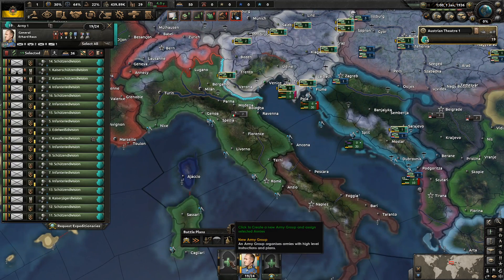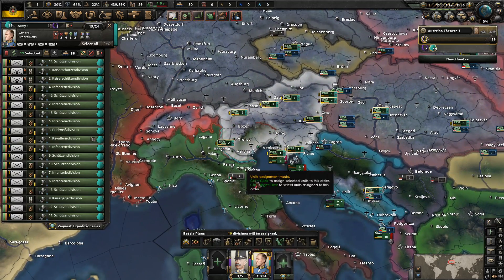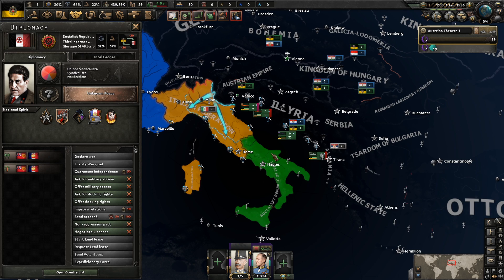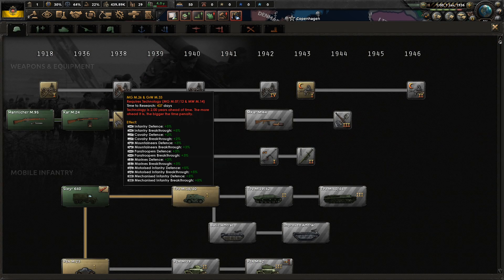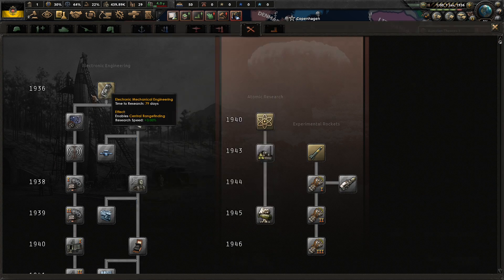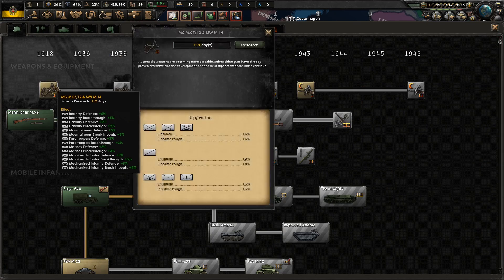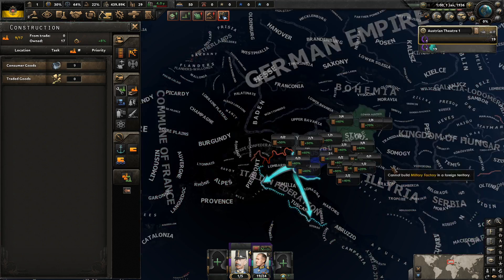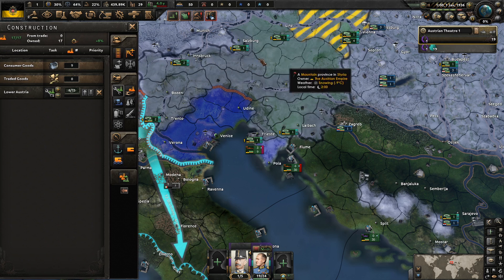We're going to get all our troops ready to go and put them on the Italian border for now, because that's probably the more likely place we'll be going to war. Right now you have the Italian Federation in the north and the Socialists down in the south. We're going to go for basic researches: research speed, followed by production, specific cap, construction speed, and then the 1918 Infantry Equipment. Nice place for us to start. We'll also build two military factories.